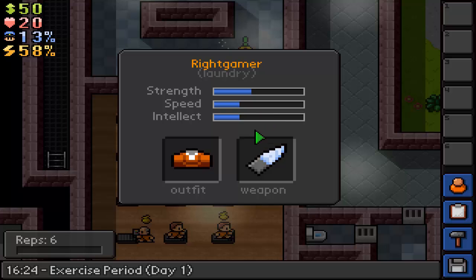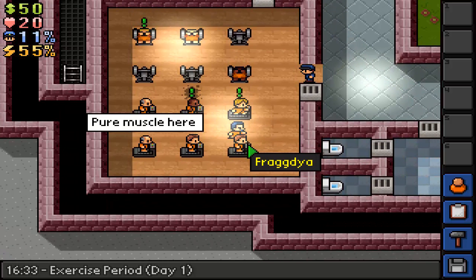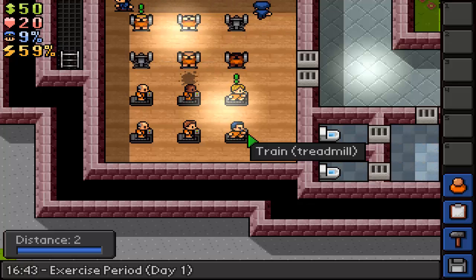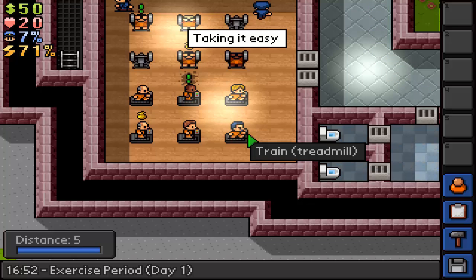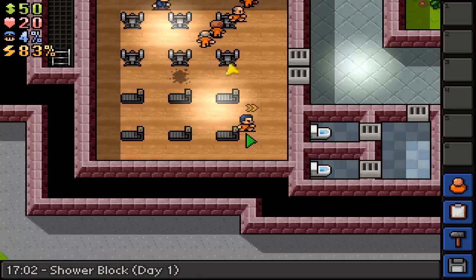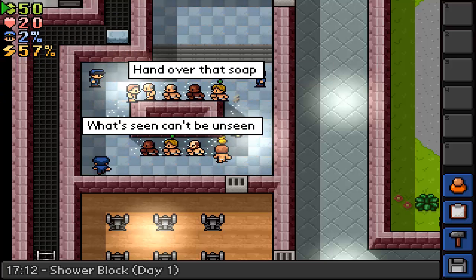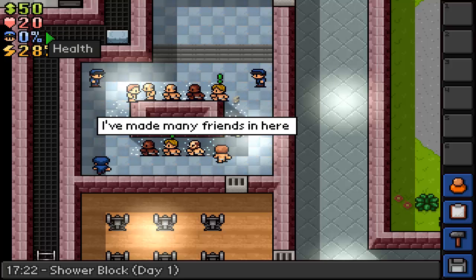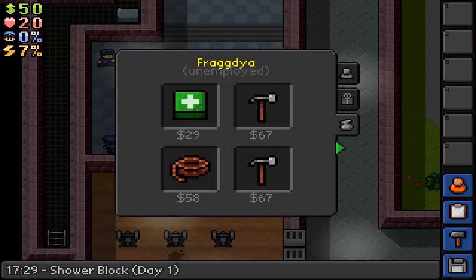Our strength is now 41, which is alright. Now we need to get our speed up. If you want to do this, press Q and E to keep it going - it doesn't really tell you in the tutorial, my friend told me. Now it's shower time, I have to follow the arrow to the shower. That's my fatigue in the top left under the heat, health, and cash. I've got fifty dollars from doing my job. The higher the fatigue, the less I'll be able to do.